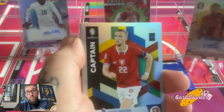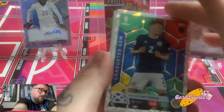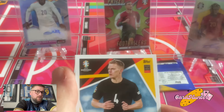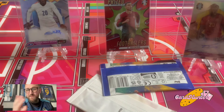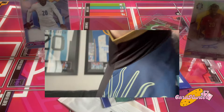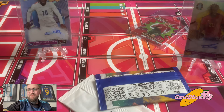We've got what looks like a Panama or Canata card — that's one of the international teams that have a licensing problem with Topps, or Topps has a licensing problem with France. Look at that card — even though the top countries haven't got licensing, about four or five of the top countries have been left out.